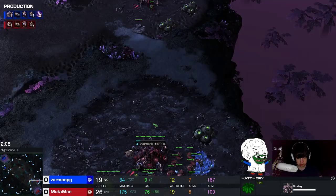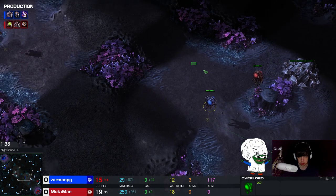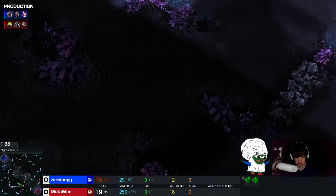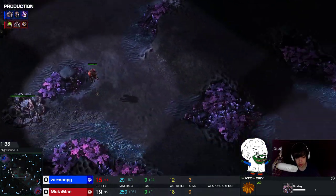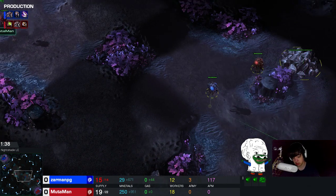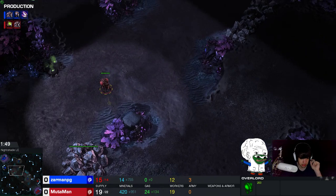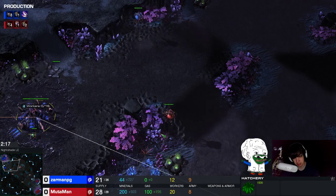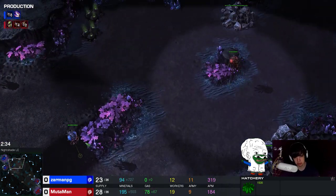What I do notice is that our overlords cross here. In ZvZ, the first overlord goes to the natural and the second overlord goes to the third base, because you want to know if your opponent takes the third base. Because he skips the first overlord with his build, I don't find a second overlord — and that tells me something is weird. My alarm goes off. It could be that he went pool before overlord, and I see the hatchery. I thought maybe he's trying to hide the overlord — some people try to hide overlords to mindgame you.